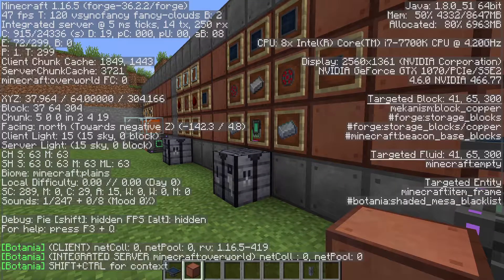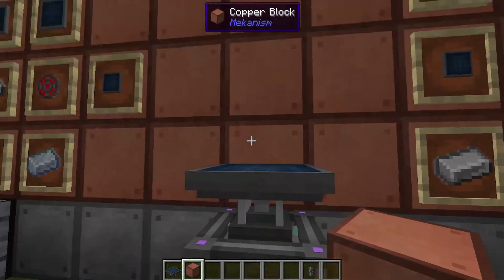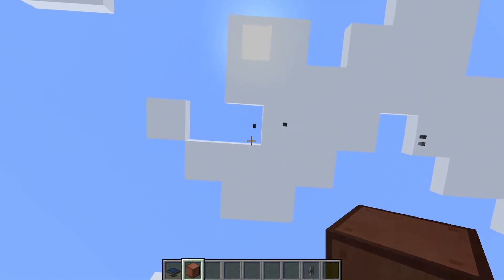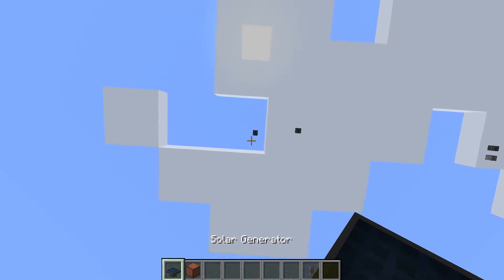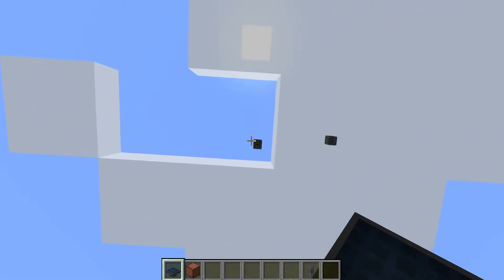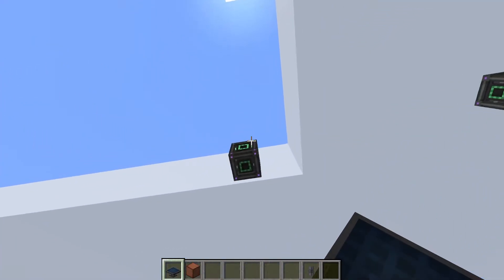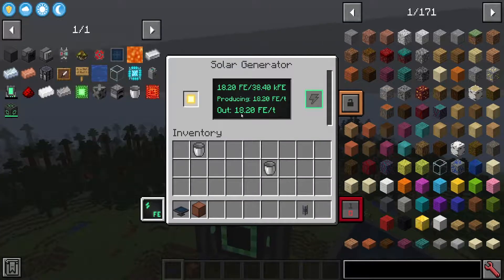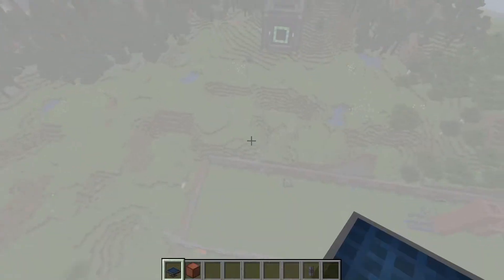At Y level 64 we're making just under 18 FE per tick. If we go way up in the sky and place another one, we're now creating 18.2 — about a 0.7 FE per tick increase. Not the greatest, but the further you go up, the little bit better it will be.